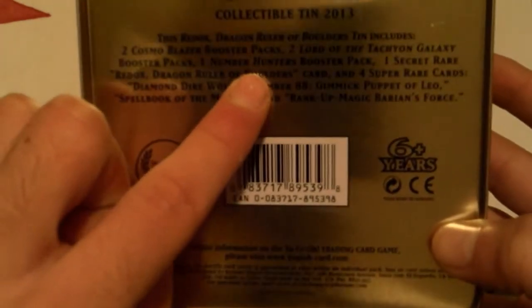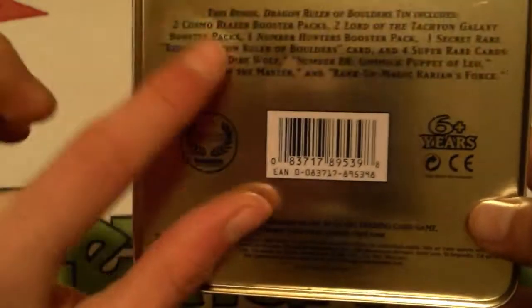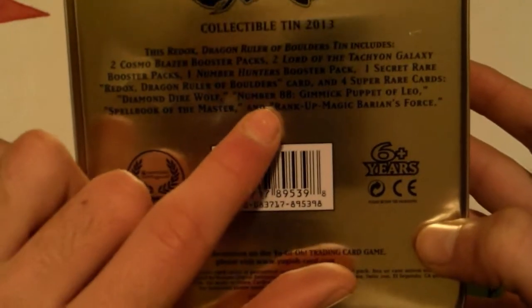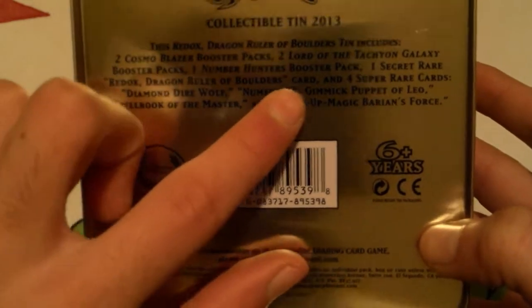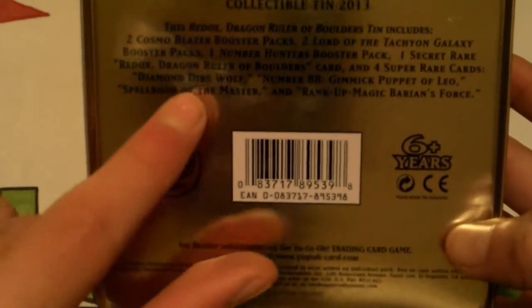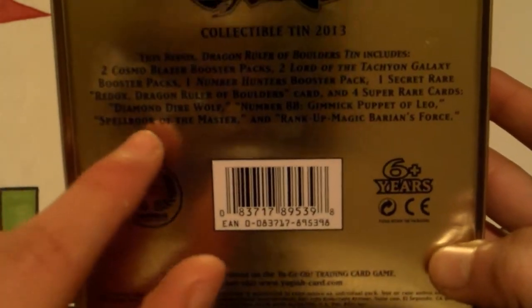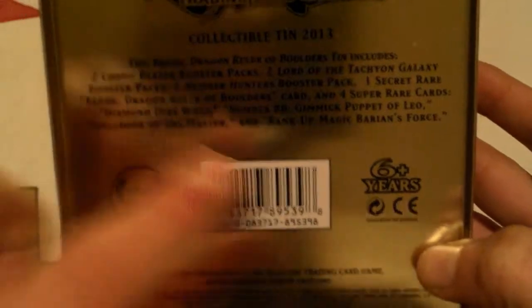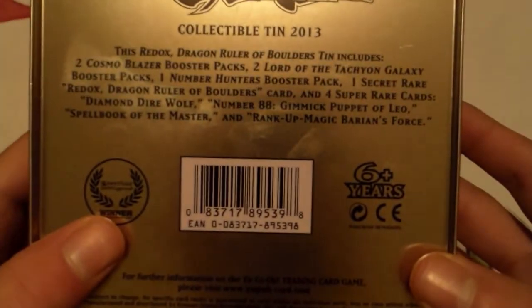We've got two Cosmo Blazer packs, two Lord of the Tachyon Galaxy packs, and one Number Hunters booster pack. You get a secret Redox which should look pretty sweet. Four super rares including Diamond Direwolf — that's why I got this, mainly because I need Diamond Direwolf for my Constellar Extra Deck — Gimmick Puppet of Leo, Spellbook of the Master, which is really good, and Barian's Force because everybody needed that reprint.